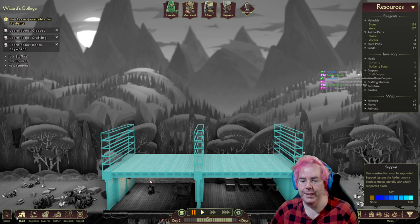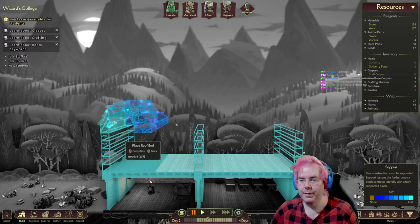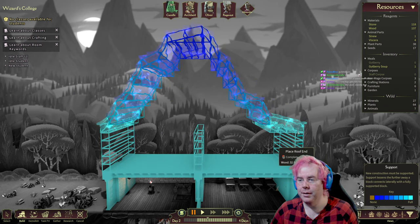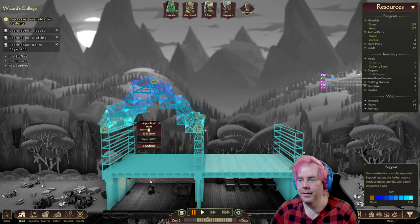I'm just going to do something very simple here — just kind of match the layout. And roof, how do you work? Seems great. Ha! Max wonk — a hundred. Max wonk.